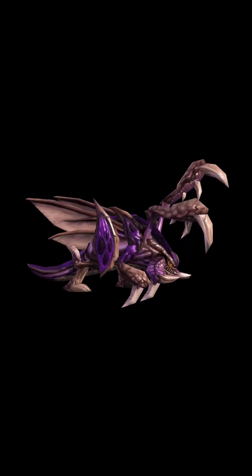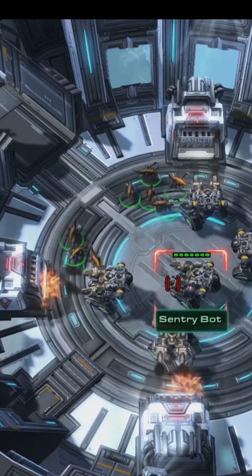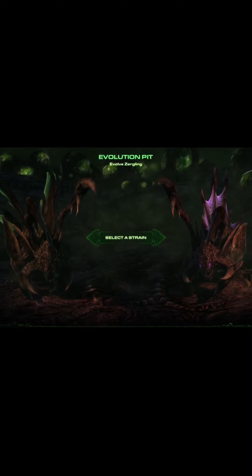Zergelings used to look like this in StarCraft 1 but now look like this. In StarCraft 2, the Zergelings are the third playable unit. Zergelings are the most numerous of the Zerg mutations, forming the bulk of the Zerg swarm. Zergelings in the Heart of the Swarm campaign can morph into two other variations: the Raptor Strain on the left and the Swarmling Strain on the right.